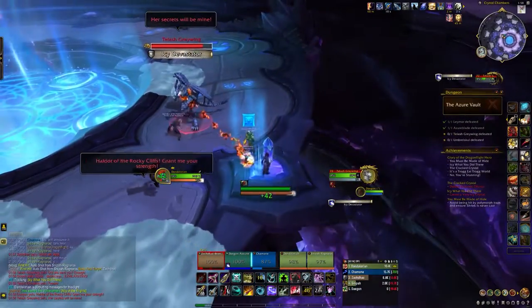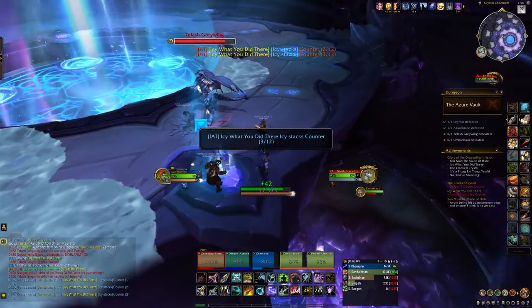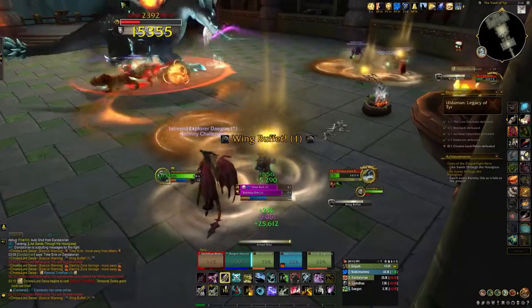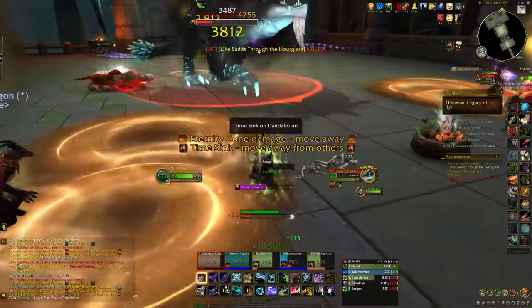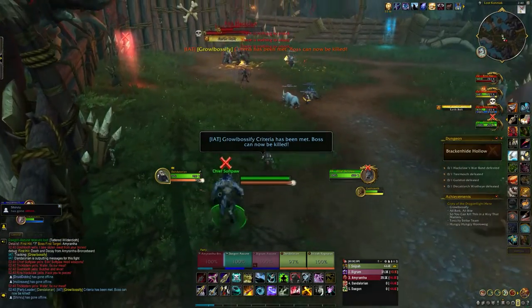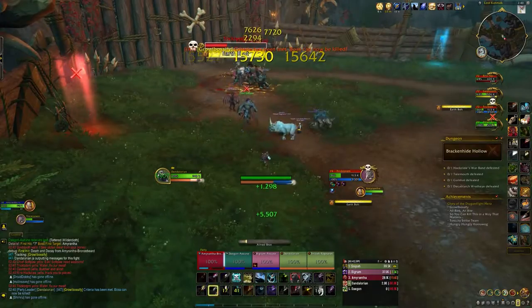Before we jump into the achievements, there's an add-on I really recommend — Instance Achievement Tracker. This is going to really help you out because during these achievements it's going to put little notes in the chat telling you whether you failed the achievement, whether you succeeded, whether it's okay to kill the boss. Super helpful add-on, works for pretty much every single one of these achievements. I'll leave a link to that below in the description.